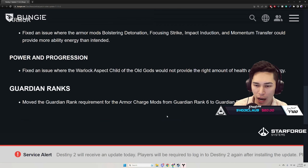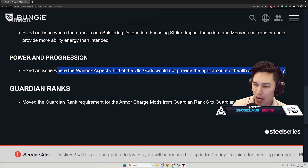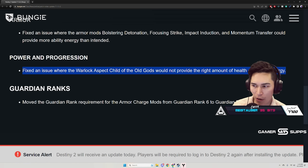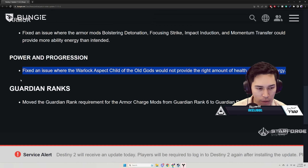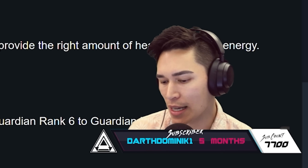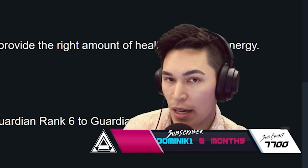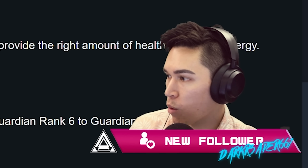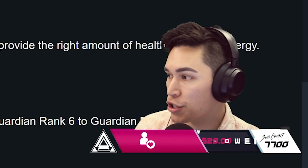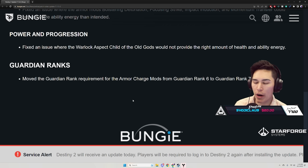Power progression: fix an issue where the Warlock aspect Child of the Old Gods would not provide the right amount of health and ability energy. It wasn't doing anything — so it's a buff. I still maintain that in 1v1 scenarios, Void Warlock is the best subclass in the game — that's my opinion. Child of the Old Gods is so good.